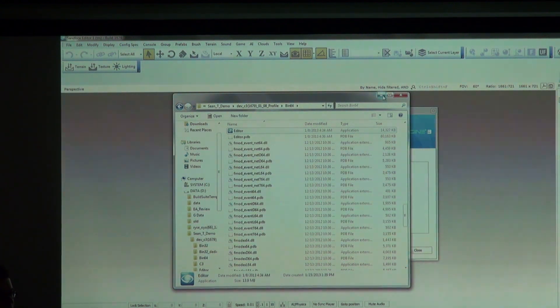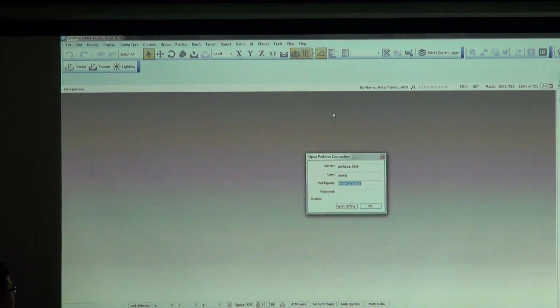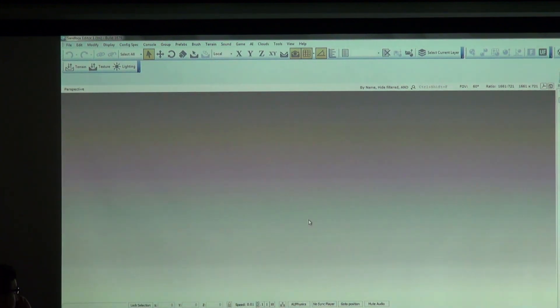The file we're opening is actually called Canyon — it's called Dam within the game. It has a good cross-section of some of the newer features. It's only a subset of the features I'm showing you today; it would take a long time to go through every single technological improvement we've made since Crysis 2. So we'll just do some of the big-ticket features.